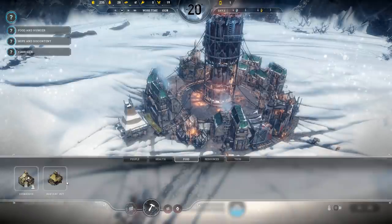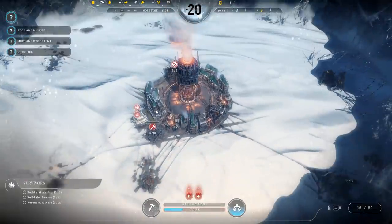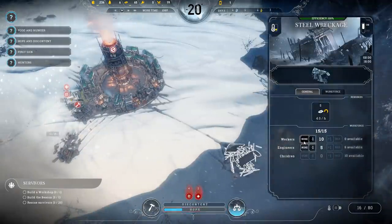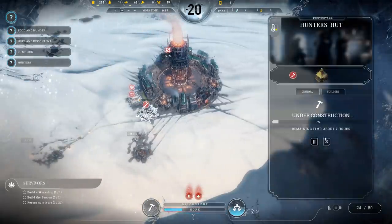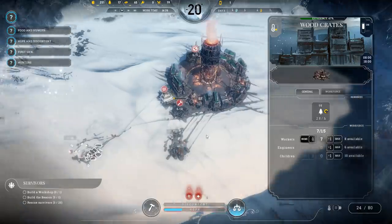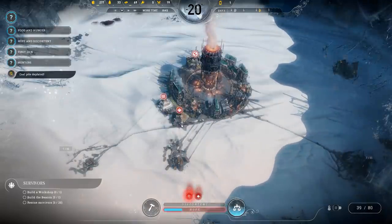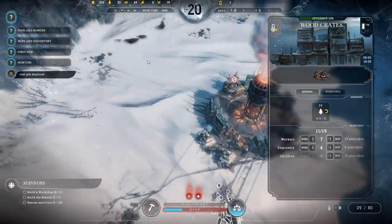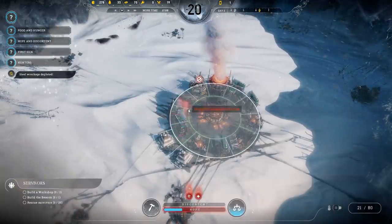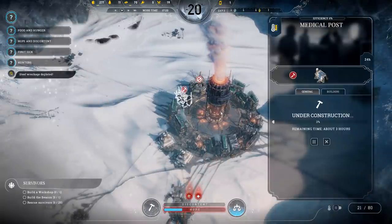We need to build a workshop, but first another hunter's hut, because I don't feel comfortable with only two food supply sources. We currently don't have any workers available — that's annoying. Let's reassign some workers. Food is obviously more important than other resources right now. One of our coal piles has been reduced to nothing, so let's max that out. We need to build a medical post because sickness is becoming a problem — we've got two people that are sick.